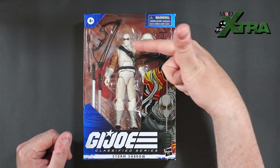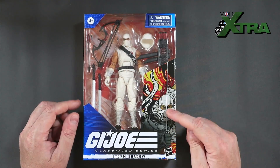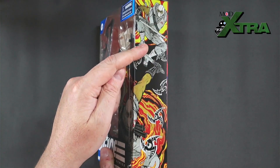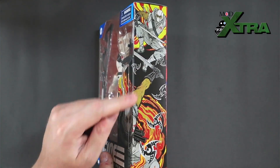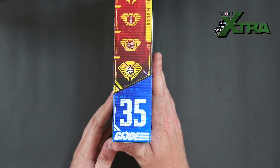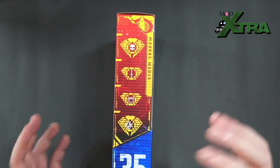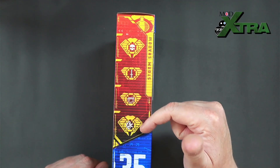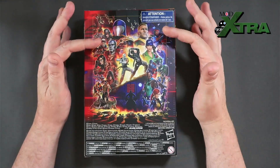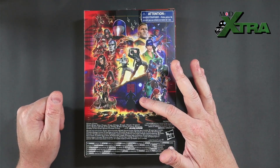Standard GI Joe Classified packaging but a striking figure right out the gate. There's fantastic artwork along the side that wraps around onto the side of the packaging — very dynamic. The other side has the standard GI Joe Classified information; he's the 35th figure in the line and there's a data card cross-reference thing for the Hasbro website. The back has a whole-collection artwork with the accumulating number of characters along with a mysterious shadowy figure in the middle.